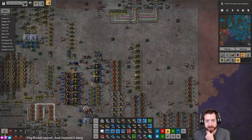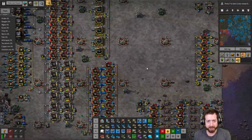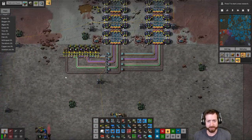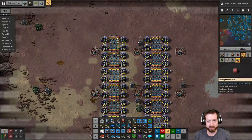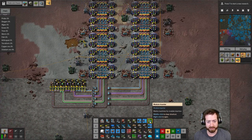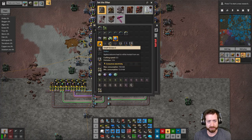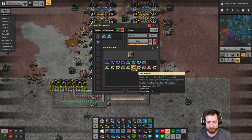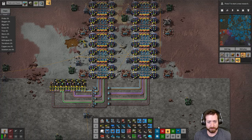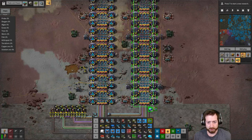I've done a couple other things. I added some more aluminum rod making, because we were actually running short on that because of all the wire we needed. I added a couple more fiberglass and more labs. I upgraded all my labs to tier 3, which are twice as fast. And I also just realized I need to go ahead and put four yield modules in there now.